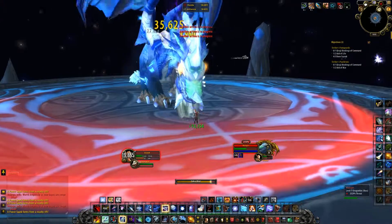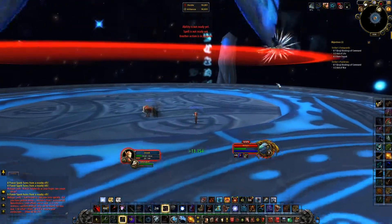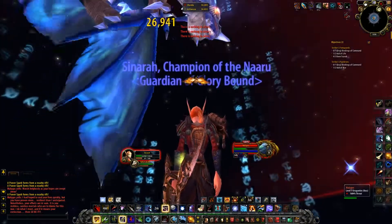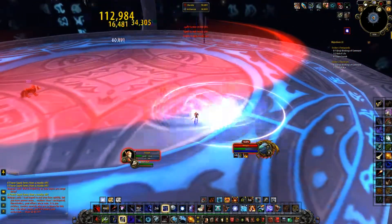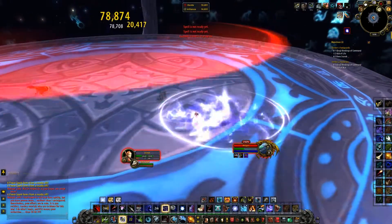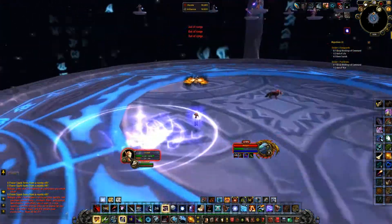When Malygos is at 50% health, Phase 2 starts and you have to do as much damage as possible to him during his flight over the platform. I decided to kill a spark and do some DoT damage on him like Black Arrow, Serpent Sting, and Murder of Crows. Then he flies away and is no longer attackable.